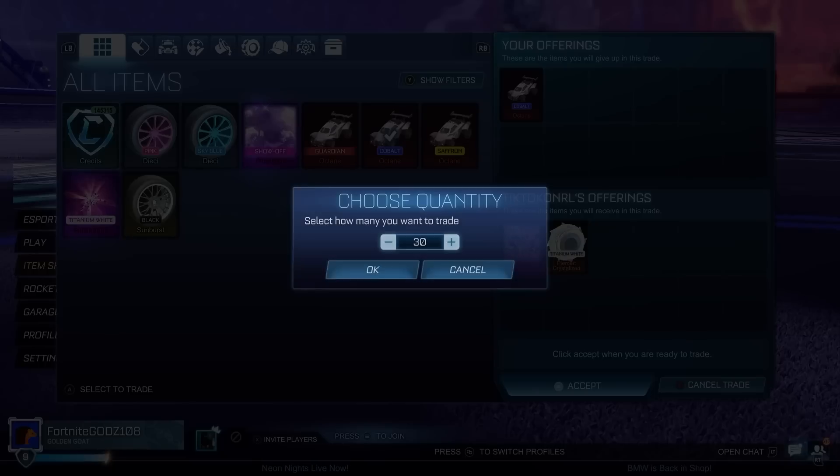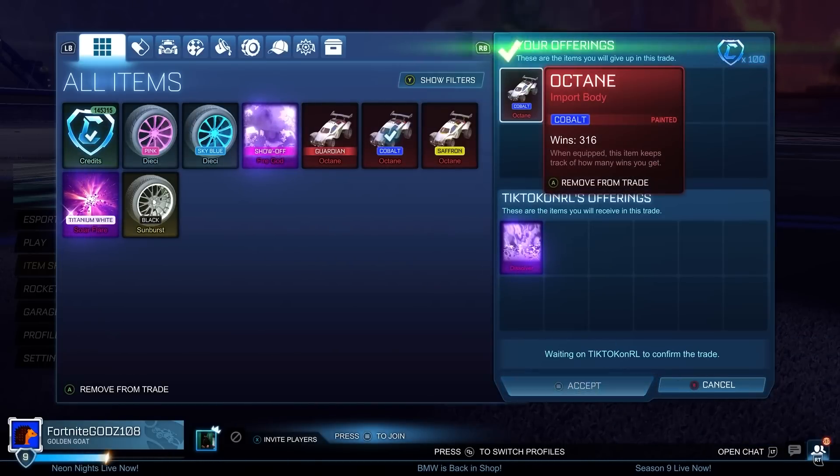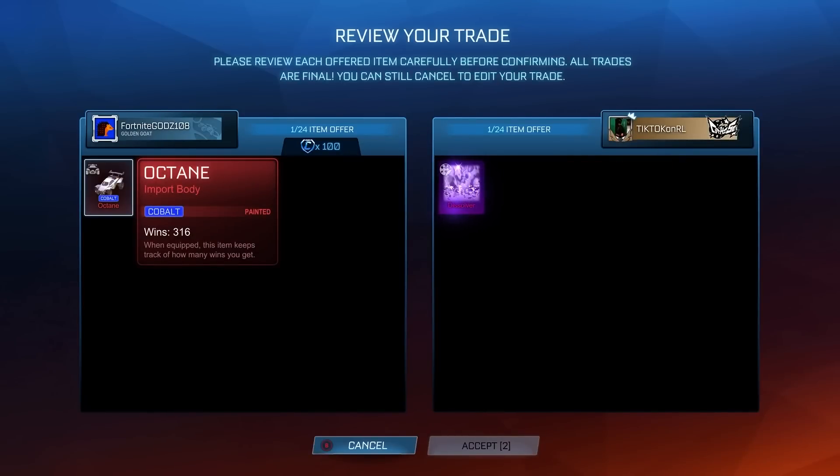We sold a White Fennec for 1.9k in the last trade. I believe we picked it up for maybe 1,700 or 1,800 - I'm not too sure - but either way I know we made profit on the item.